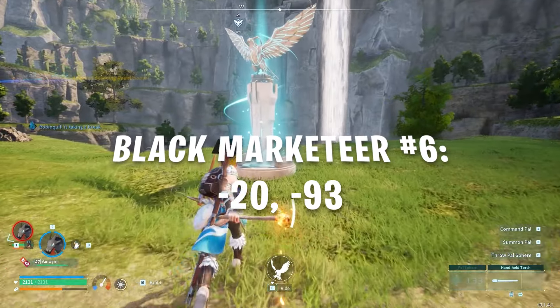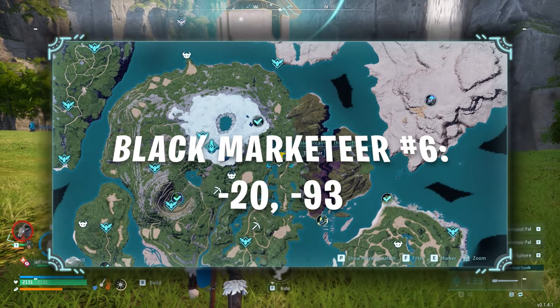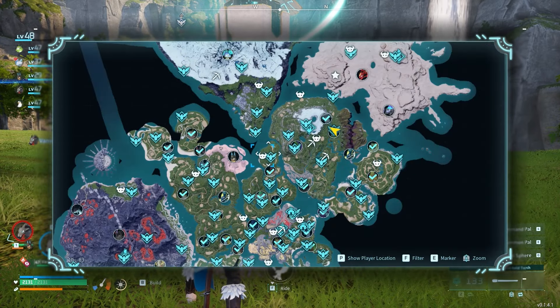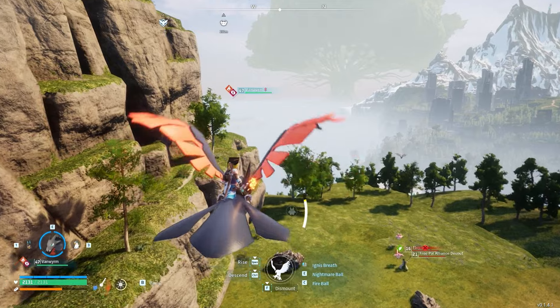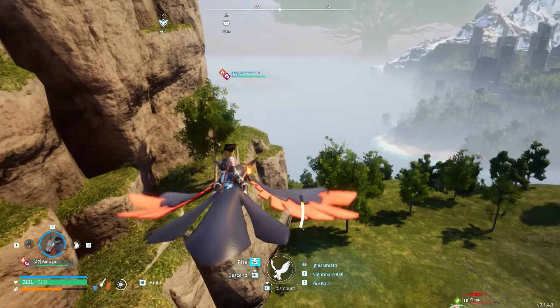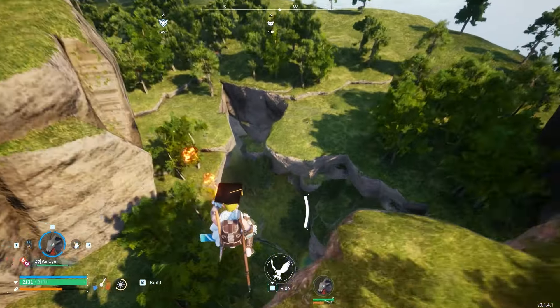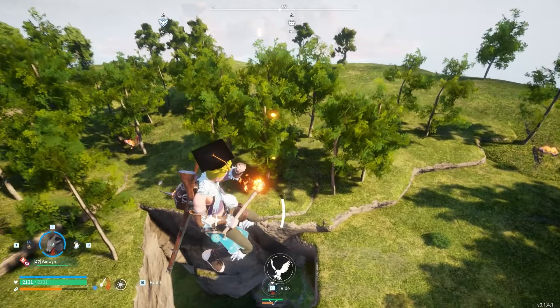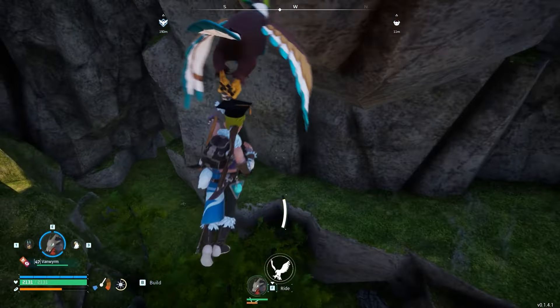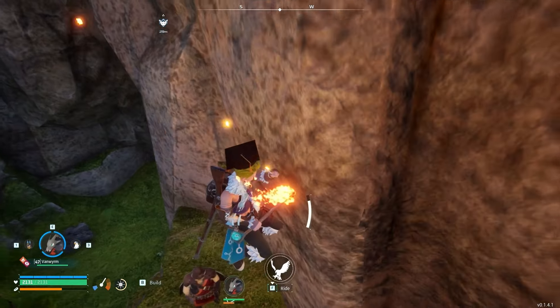The sixth Black Marketeer is located at coordinates -20, -93, in one of the most central grassy areas. To get there, fast travel to the Mount Floppy Summit and make your way directly to the west. As you make your way, you will notice a giant hole leading to the lower ground level. Fall into the hole and you will see the Black Marketeer standing directly on one of the small ledges in front of you.